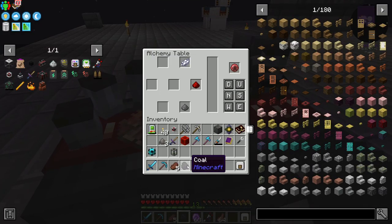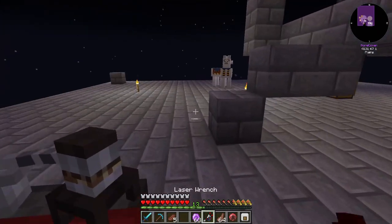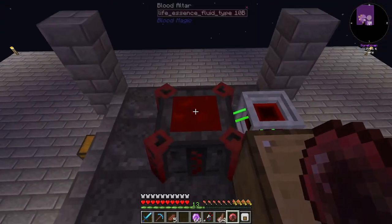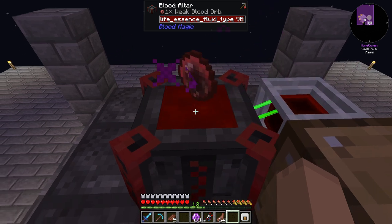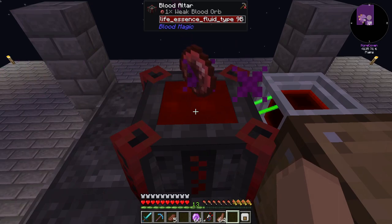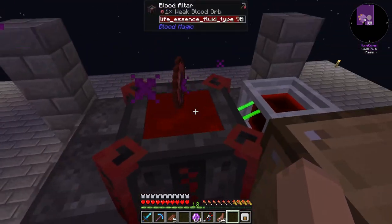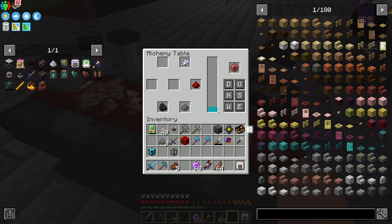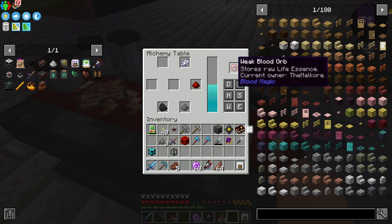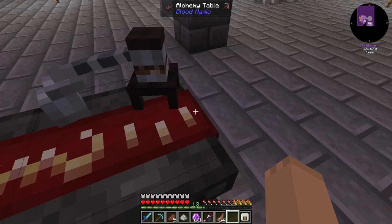That's the great thing about getting the weather skeletons. It says 'soul network — insufficient life points in soul network or blood ore.' One way we can get that is put this in here and it will build up life essence. This is one reason why we need that sigil — to see how much life points we actually have in our network. There was enough life points, and there we go. We've got the arcane ash.